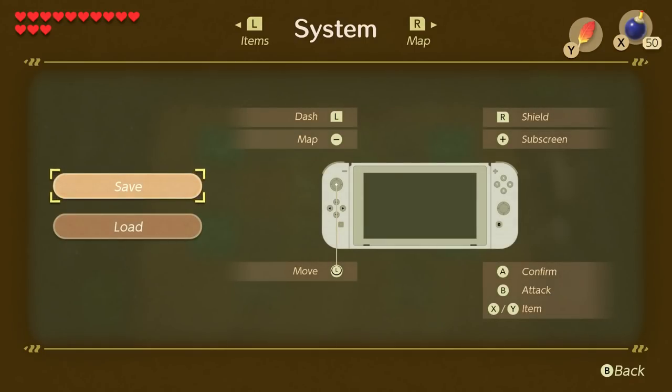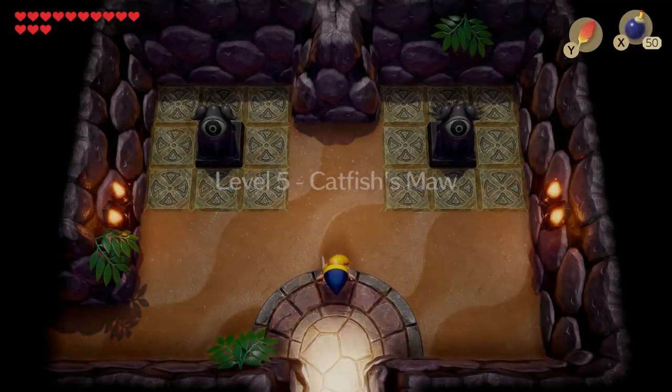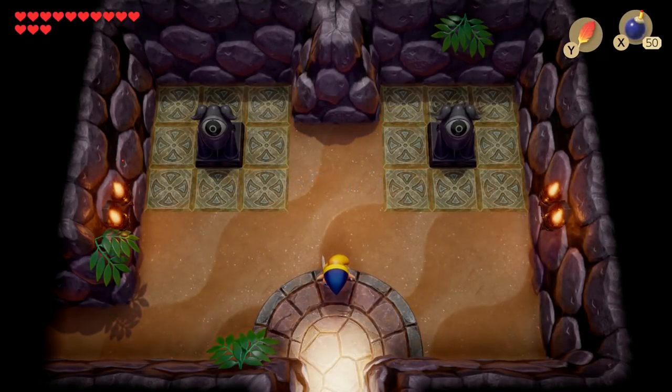I need to get back to the entrance because now with the Switch Hook, we can access a lot of new areas. What can we find around here with it? Find out next time on Let's Play Link's Awakening. This is A.G. Bailey, signing off. Have a good day!